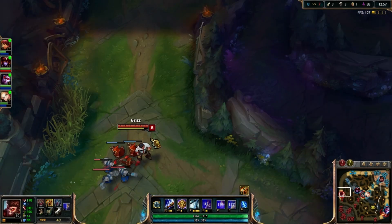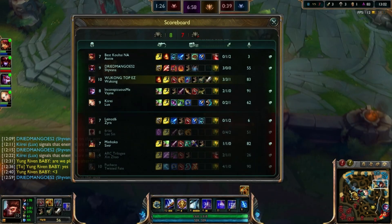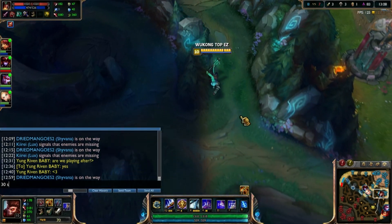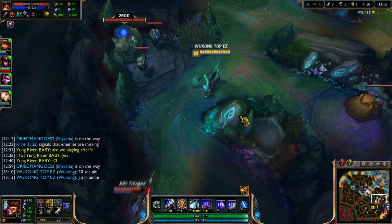Other than that, I would almost always suggest that you go Ignite. Your build almost always is gonna have Hydra, Last Whisper, maybe Yomus if you want to assassinate more than peel. And if you do want to peel for your team, Black Cleaver. For boots, it will vary for you.